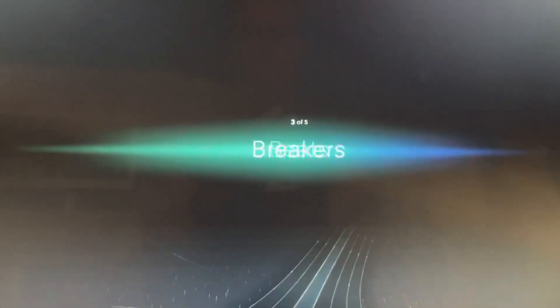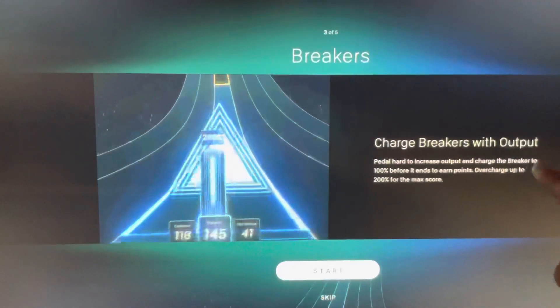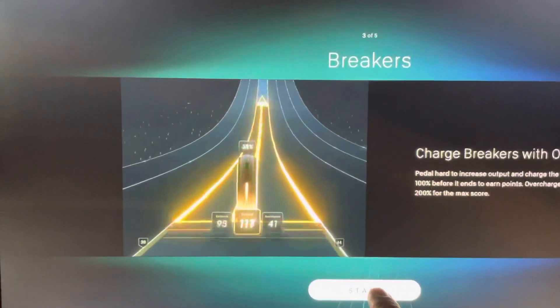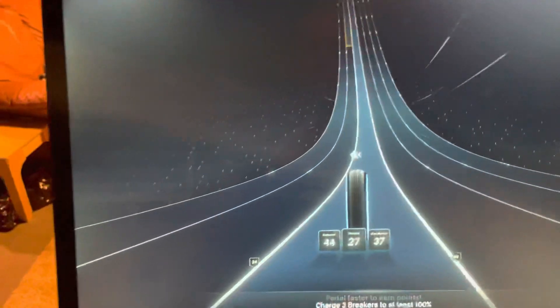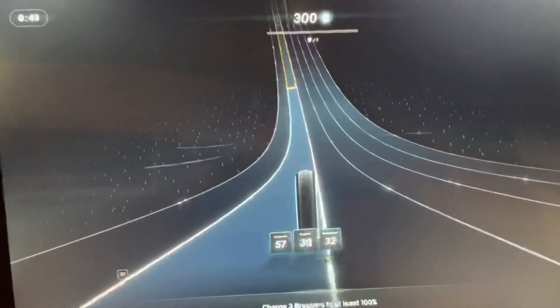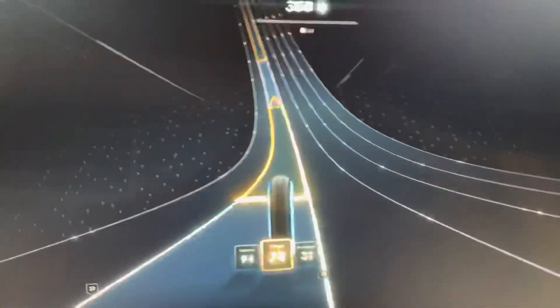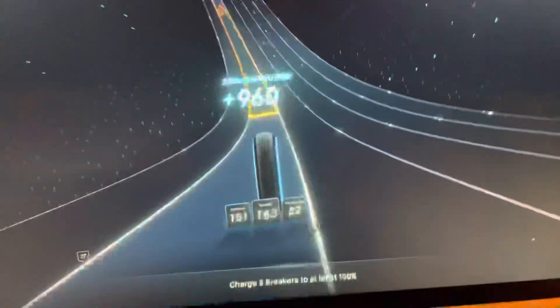Now we're going to Breakers. Charge breakers with output — you have to hit 200% output to earn points, and as it says, you can overcharge up to 200% for the max score. So we gotta go to the left, and as soon as we get there we gotta go the best we can. Sorry, this is jumping around a bit.